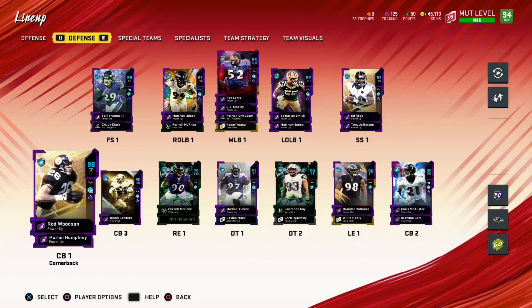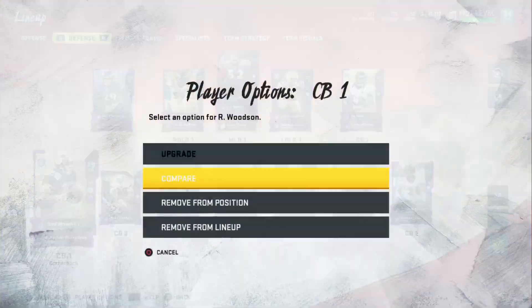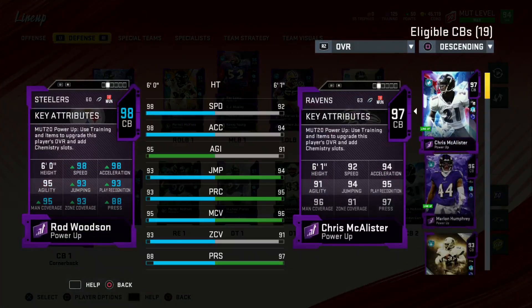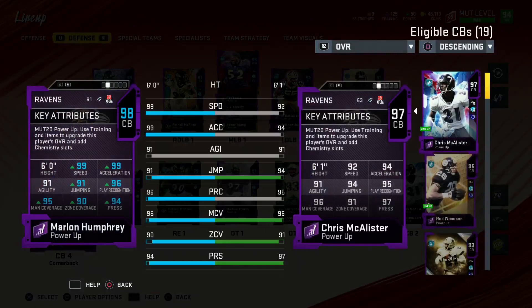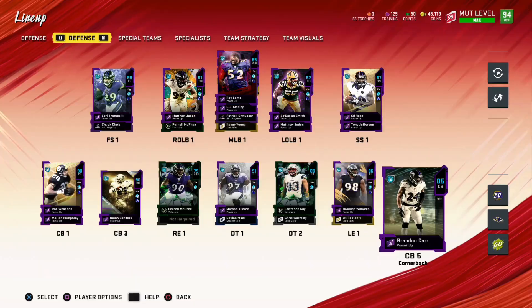Rod Woodson has 98 speed and 93 zone. He already has 98 speed and 91-plus zone so I might not upgrade him anymore — I don't think I need to. I also have Marlon Humphrey, which of course came out with the Theme Builder — 99 speed and 90 zone. I haven't maxed him out yet.